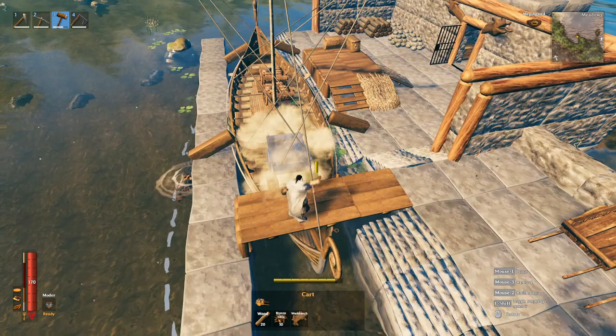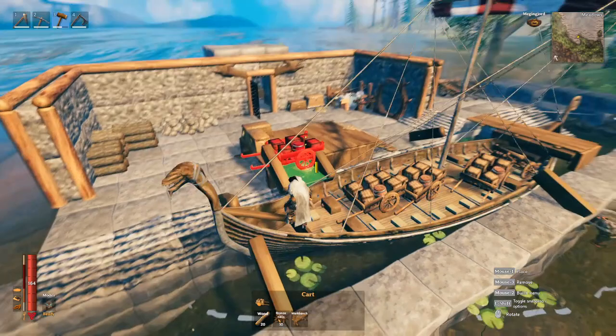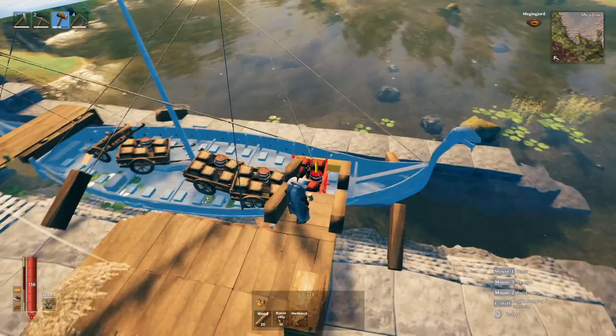Dependent on your needs, you can put as many carts as you'd like on your boat. The only thing you have to be mindful of is the position and the weight distribution of the carts after you load them. If your boat looks to be sitting either top or back heavy, make sure to even out the load. Meaning if you have a cart filled with ore in the back of your boat, try to place one with a similar weight distribution in the front.